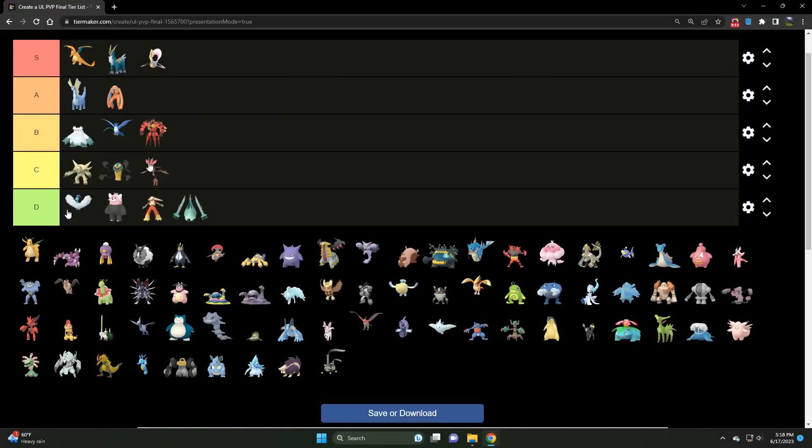Having to get to that big Outrage to threaten anything in this meta is what's holding Dragalge back. It needs something better than Aqua Tail — preferably something with STAB. Twister is not the answer either. We need help for Dragalge. Then we've got Dragonite — I'm going to say A tier. A tier Dragon/Flying type in the meta. Superpower has worked wonders for Dragonite — those Steel types now have to think twice.